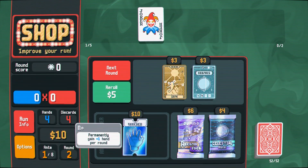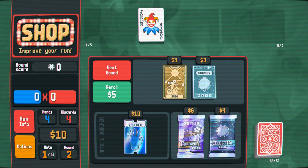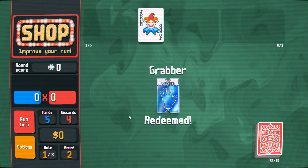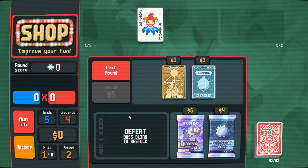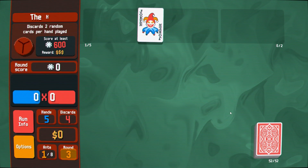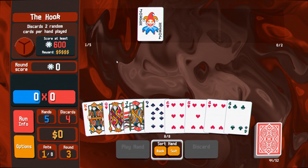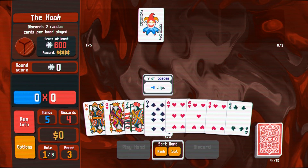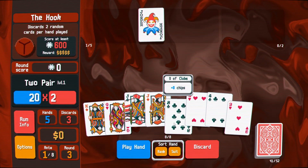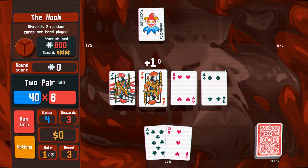Now I could get the voucher — plus one hand per round. Uranus: all two pairs convert now. Let's get this voucher, let's just do it. Redeem. Okay we have no money. Next round — select the hook: discard two random cards per hand played.